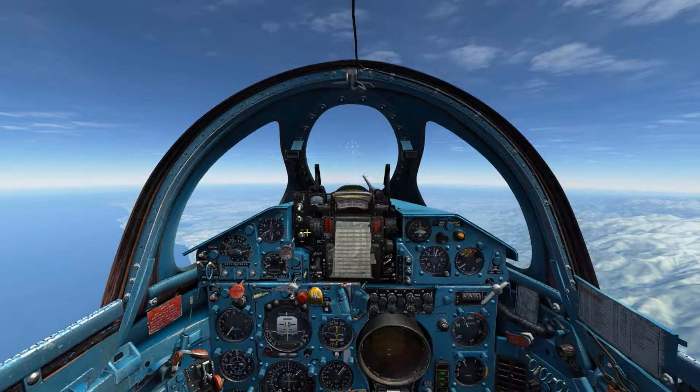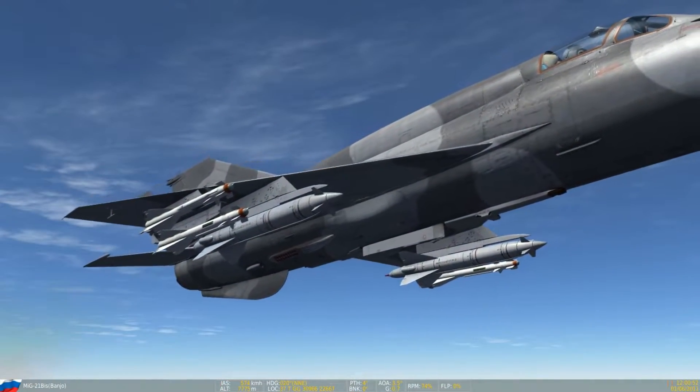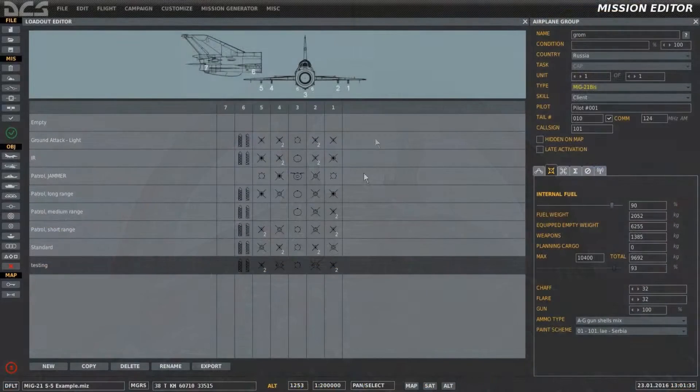This is Banjo, and today I'm going over the KH-66 Radar Beam Riding Air-to-Ground Missile. The KH-66 can only be armed onto the MiG-21's inboard weapon stations. In the Mission Editor or Rearming menu, we're able to see these would be stations 2 and 4, although in cockpit they'd be listed as stations 1 and 2.